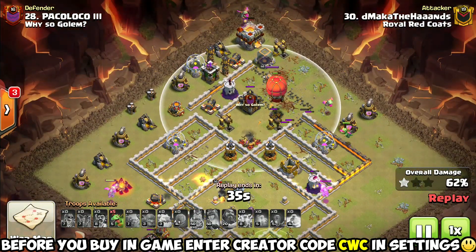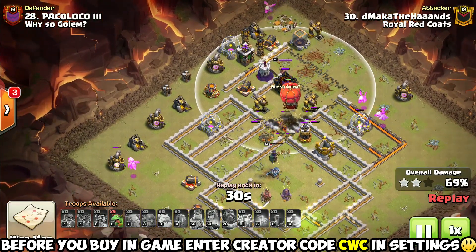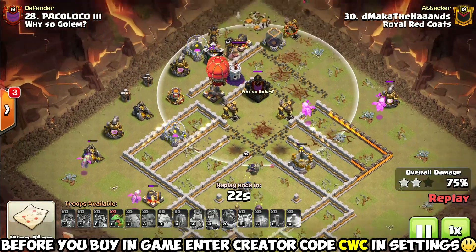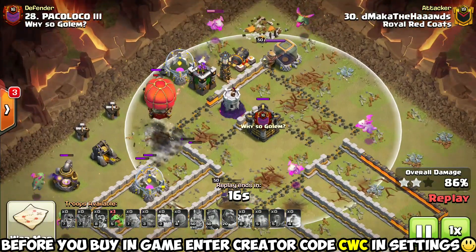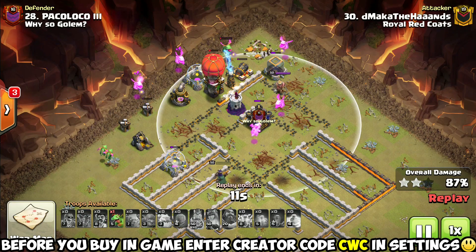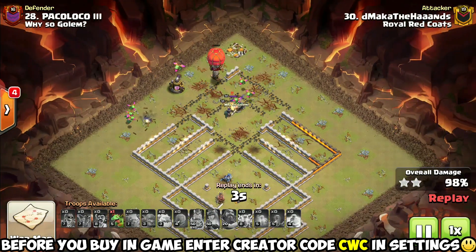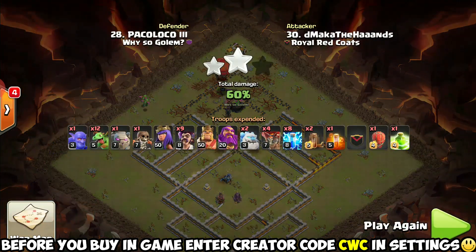No air defenses means this stone slammer is going to have free reign over the top of this base. He's trickling those baby dragons in around the edges - you've got to keep them separated far enough that they get that raged-up ability, but they can clean up so much trash and random defenses. He's still got five baby dragons and the stone slammer is not even popped yet! He's down to just four defenses remaining - he could have swagged all those remaining baby dragons, no problem. Even if the stone slammer did pop, it still has max loons inside to finish off the remaining defenses.